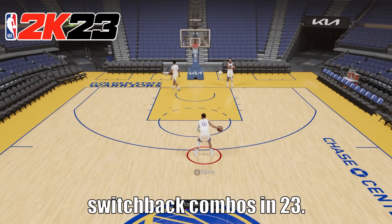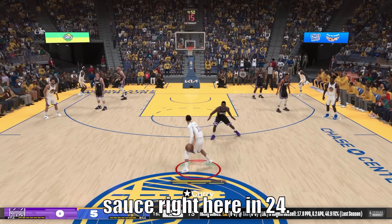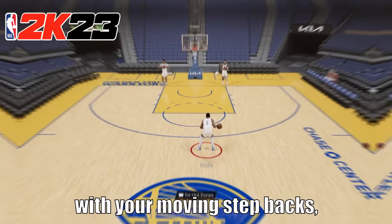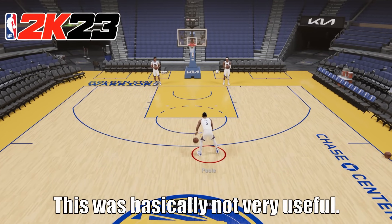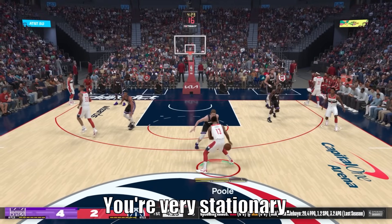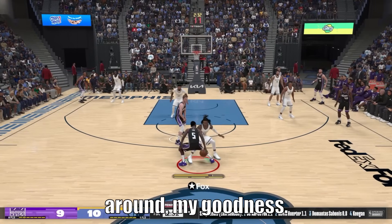This is Steph Curry's switchback combos in 23 — again, very flat and very stationary. But take a look at this sauce right here in 24. Combo that up with your different dribble moves and your moving stepbacks. Look at Jordan Poole's right here — in 23 this was not very useful, not very dynamic, very flat and stationary. But now JP in 24, look at how he shifts Kevin Werther around. My goodness.